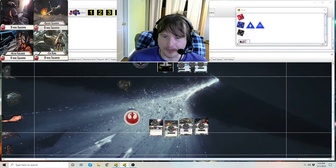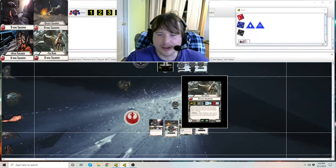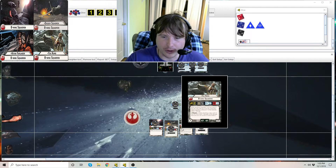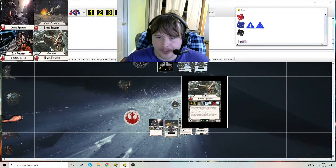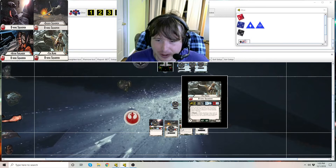Let's talk about Ten Numb. Everybody hates Ten Numb. Ten Numb is unique — you can only have one in your fleet, just like Dagger Squadron and Keyan Farlander. Again speed two, five hull. He is 19 points. He's got two blue and a black for anti-squadron, and blue and black for anti-ship. He still just has the Bomber keyword, but his card ability is so good. He's got double Brace.